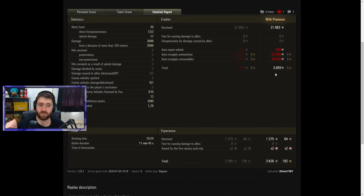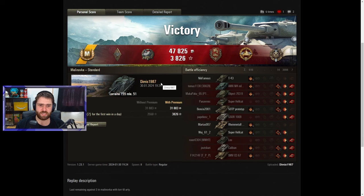Getting a small credit profit over here with premium consumables and mostly regular stun rounds fired — a couple of AP at the end and one damaging shell against the AMX — giving a lovely 4,000 credit profit. An 11 minute 45 second battle, 3,826 experience earned, and 192 free XP. Getting a top gun with artillery for 7 kills is just insane. Overall just an incredible game with the best tier 8 tech tree tank in World of Tanks at the moment.